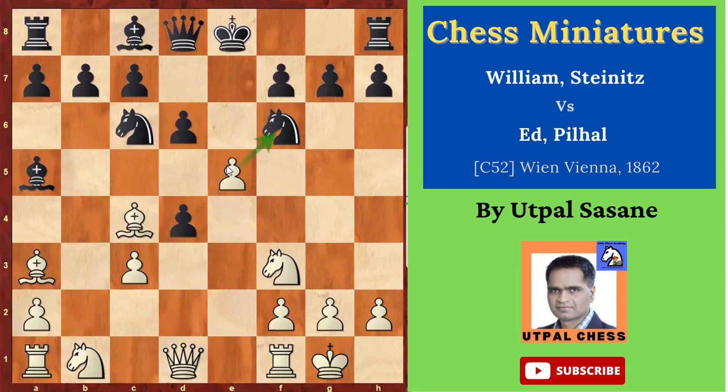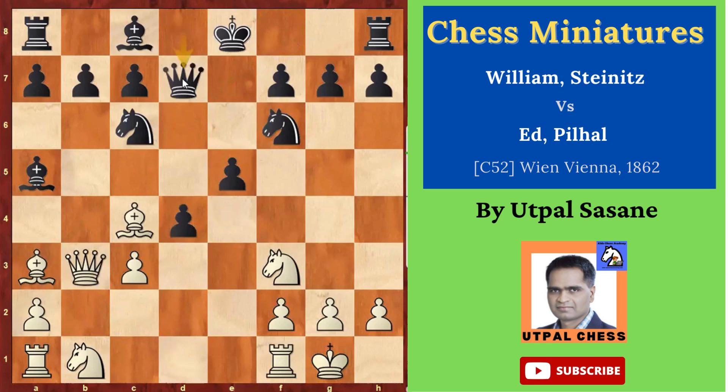d takes e5. And then Qb3. Now again he cannot castle, as this square is controlled and attacked by the bishop. So Queen d7, giving support — because there were two attacks on f7 and only one support, so he gave one more support with the queen.